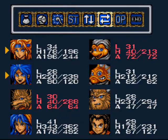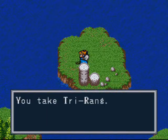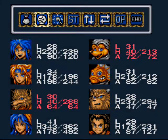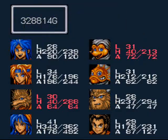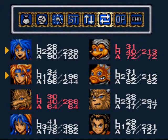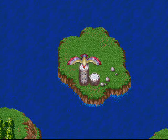Gotta put Ryu in the front of the party here, and if you press A next to this tower, we get the almighty Tri-Rang! My favorite weapon in the game! Let's see how good that is. This is pretty much what I'm gonna have equipped for the rest of the game! And the best part — it's a boomerang, so it hits all enemies on the screen! Definitely something you want to get!